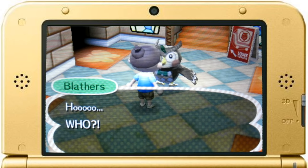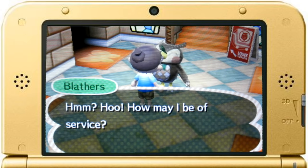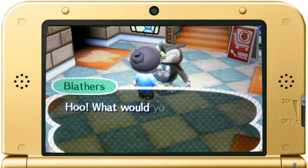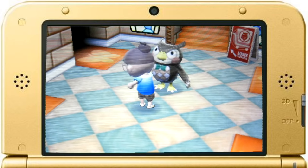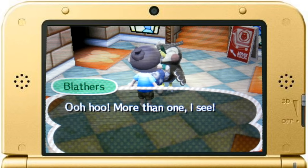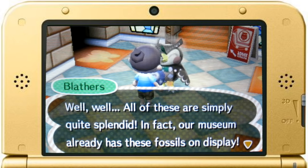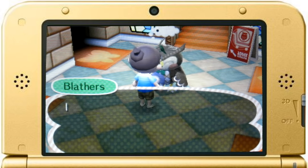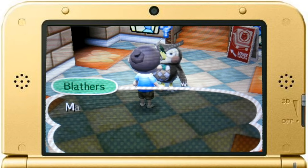One thing I'm pretty happy about is the fact that they've really trimmed back Blathers' dialogue. If you've played any of the older games you know how much he loved to talk. He definitely had a lot to say about every little thing that you handed him, and it makes it even better now because I can hand him fossils or anything in multiples rather than one at a time. Anybody who played New Leaf first doesn't know how easy they got it.